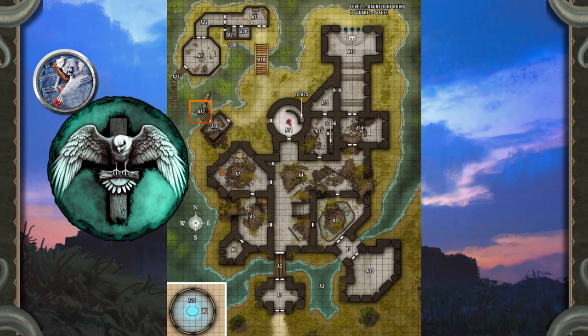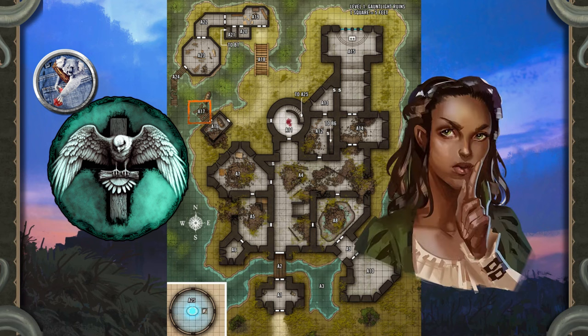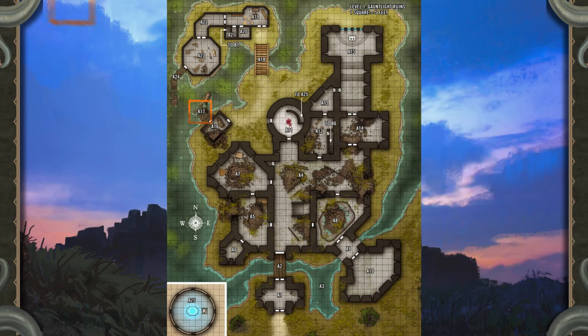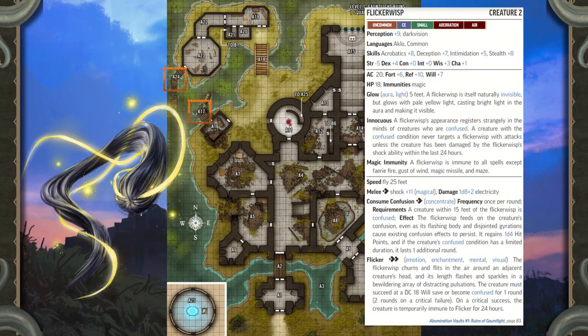The heroes can use the rowboat to navigate the waters around the ruins. Heroes searching the rowboat find two things: first, a stash of pastries — smoked salmon in a fish-shaped doughy exterior. A hero who succeeds at a DC 12 Society check recognises the fish cakes as those sold at Cook's Nook in Otari. The second is a carving of a flying bird decorating the inside of the boat near the bow. A hero who succeeds at a DC 16 Society check recognises that this mark belongs to the Osprey Club, Otari's thieves' guild — a critical success confirms that the Osprey Club uses Cook's Nook as headquarters and that guild members bear the mark of the flying bird as a tattoo.